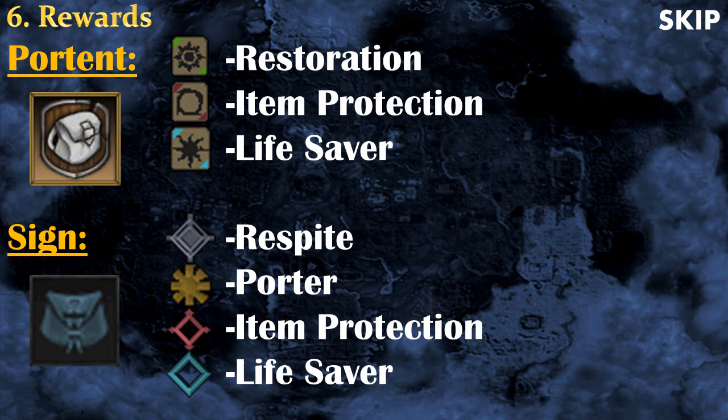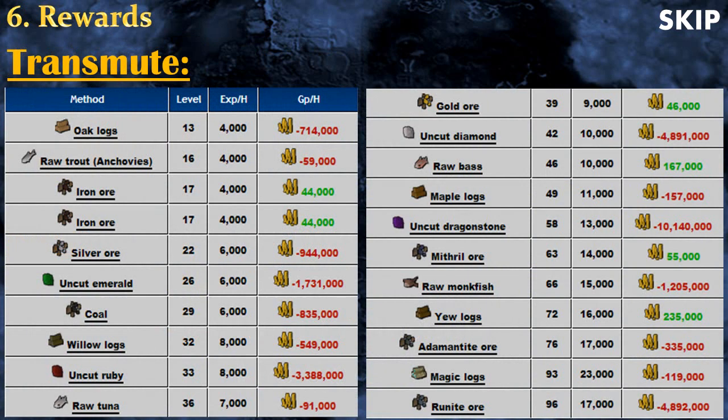Sign versions of Item Protection and Lifesaver work exactly like their Portent counterparts. For more information on crafting portents — items needed, levels, and experience — click the link in the description. There's also Transmutation: you take a bunch of items, use energy on them, and they convert into one better item. In my opinion these aren't really worth it because the experience rate is bad and the profit isn't great. A list with auto-updating prices can be found via the link in the description.